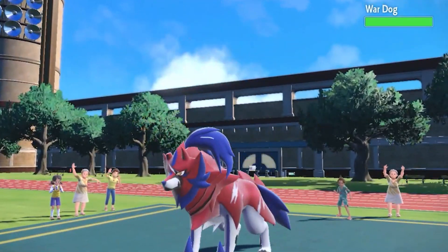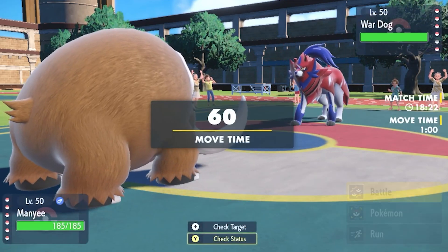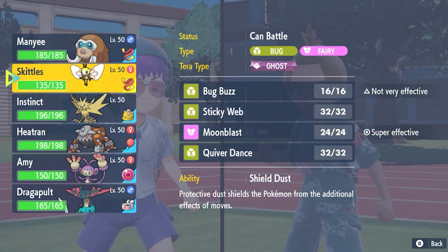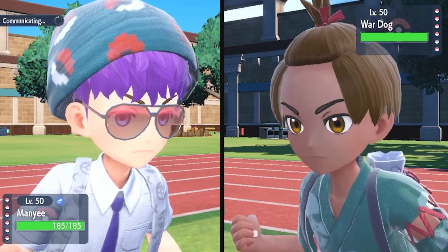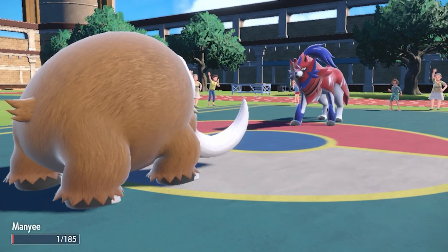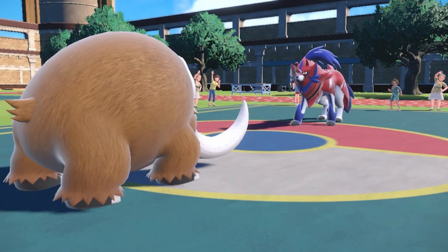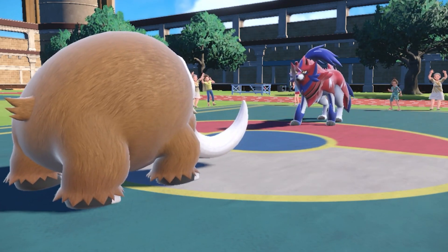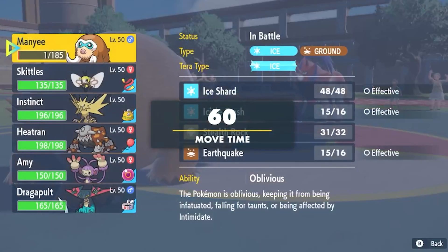In comes the War Dog, which is going to be Zacian. Dauntless Shield is going to boost that defense, so I am going to get out of here. Would he Iron Defense on me right here? I am going to go for Stealth Rock. Actually, I am going to sac this thing off to get the Stealth Rocks because I think it is worth. There are the Stealth Rocks — I think that is worth losing Mamoswine for. He did kind of his job.